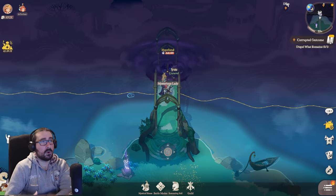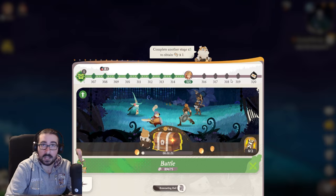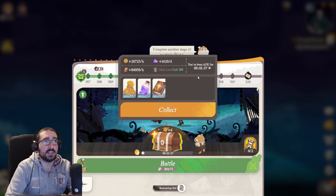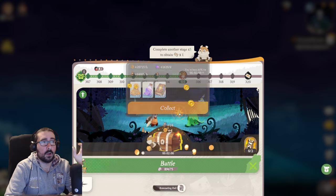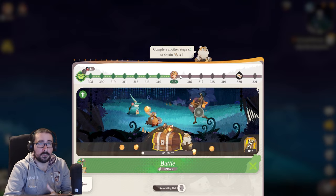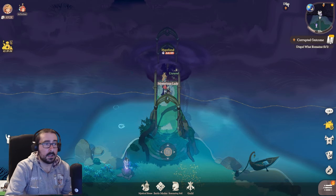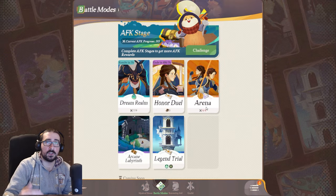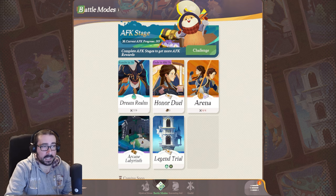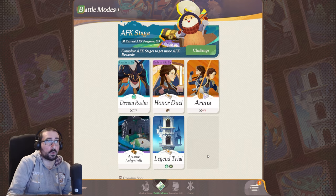The second tip is about the AFK progress. You really want to level up your AFK stage. I am currently at level 315. The main reason is not just the higher generation of materials from AFK, but mainly because certain levels are thresholds for different unlocks in the map and in-game. Dream Realm, Arcane Labyrinth, Legend Trials, and Battle Drills will gradually unlock by progressing the AFK stage.